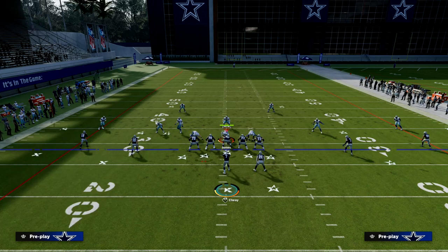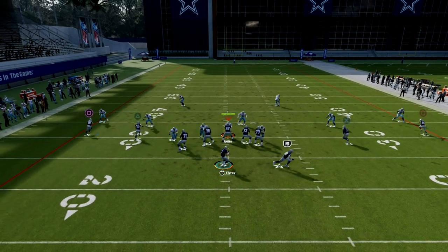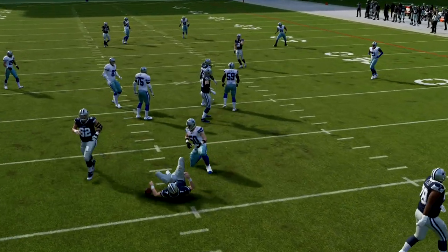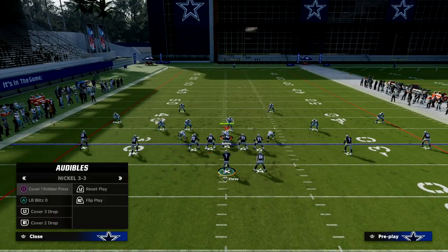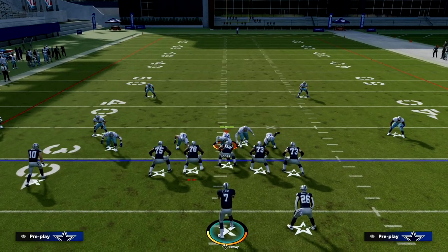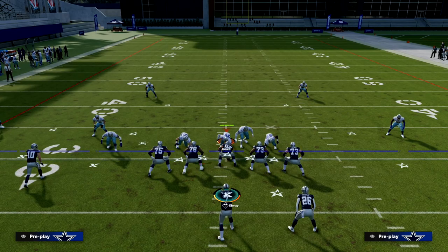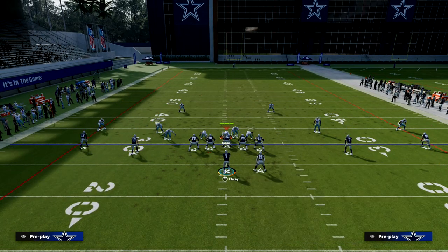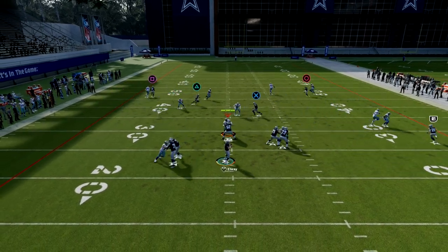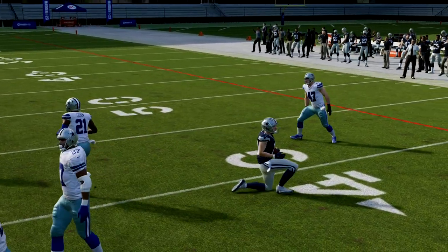The last coverage I wanted to go over was match. Match coverage does decent against spread in my opinion this year, but what you're going to see is your in-route will be wide open and your drag will be open. You're creating this shallow cross concept with a lot of opportunity. Against Cover 4 Match or Cover 4 Quarters, you can put the C-route there if you want, but this dig is going to be a nice read for you, and then you have the post basically isolated.